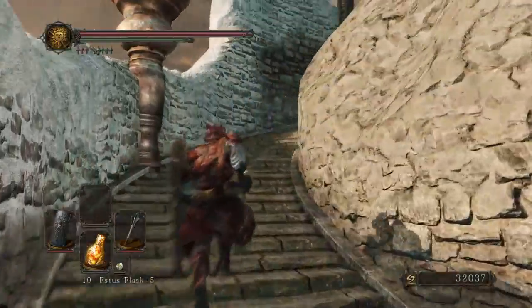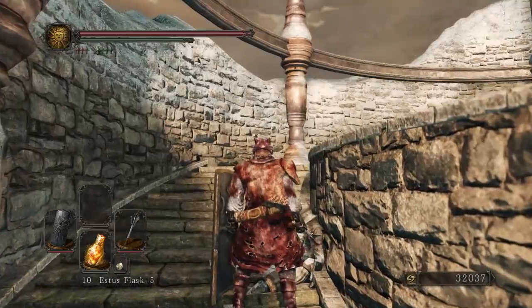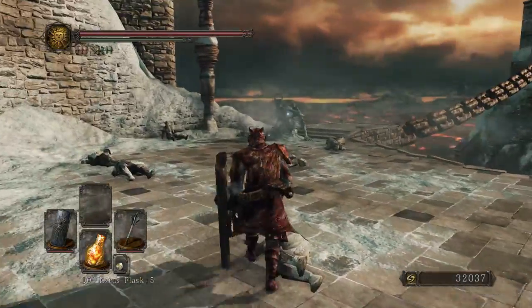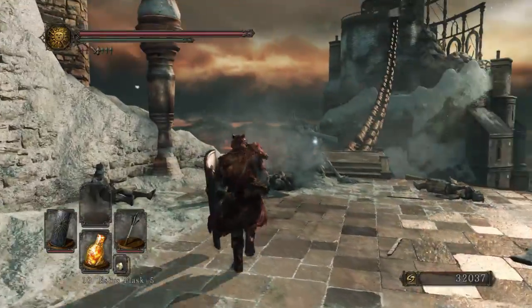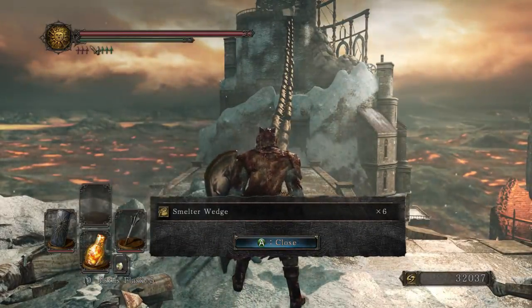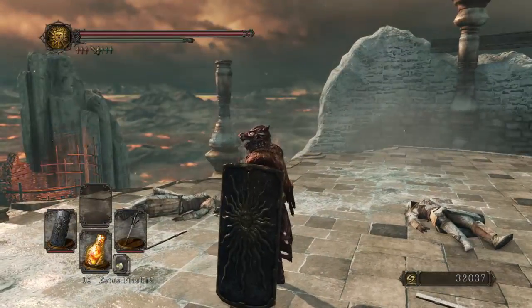Hopefully I'll be a little bit more impressed with this DLC - the first one wasn't bad. But why is this guy just sitting here? It's like frozen hollow soldiers everywhere. Do I really have to run up this chain? I got a smelter wedge - six of them.